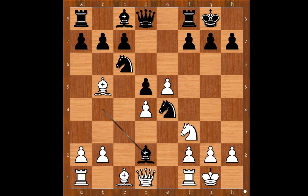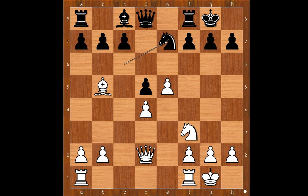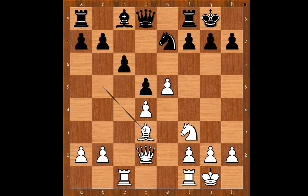Bishop takes on d2. Bishop takes bishop. Knight takes on d2. Queen takes on d2. Knight to e7, intending c6. Rook from a to c1, c6. Bishop takes on d6. Bishop to f5. White to move. Max Euwe played knight to h4, attacking the bishop.